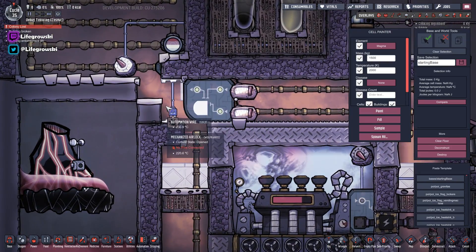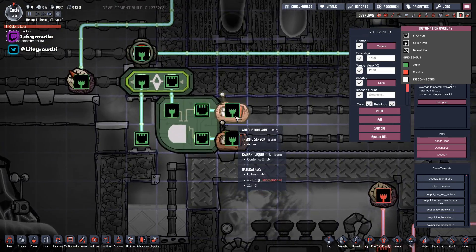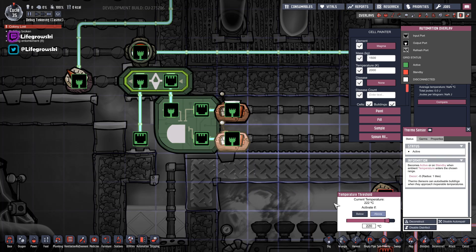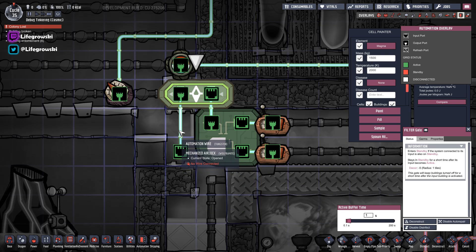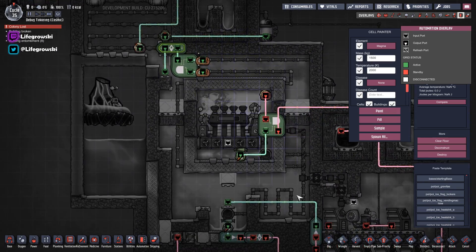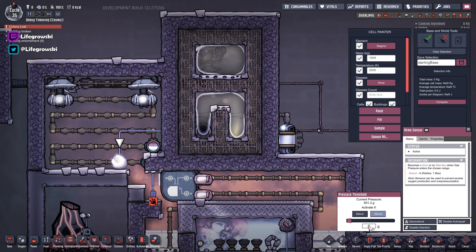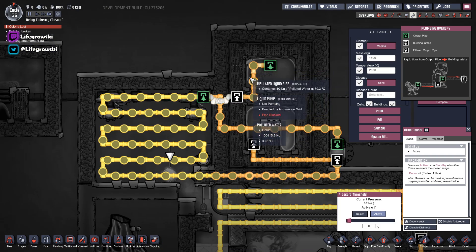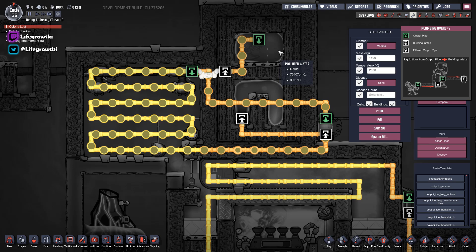Over here we have a little bit of automation and a mechanized airlock to toggle the main boiling chamber to our gas collection chamber. We've got one switch looking for a temperature below 270, another looking for above 220, so if it's in that 50-degree range it'll toggle on our AND gate. A filter gate says as long as we've got a signal for more than one second, activate - and that just opens or shuts this door. The Atmos sensor here is saying if there's any gas in this room, toggle on this pump. This pump primes the system for our radiator coolant at the top, which is just some 40-degree polluted water. It fills this radiant pipe which circulates through the room and goes to this liquid shutoff pipe.